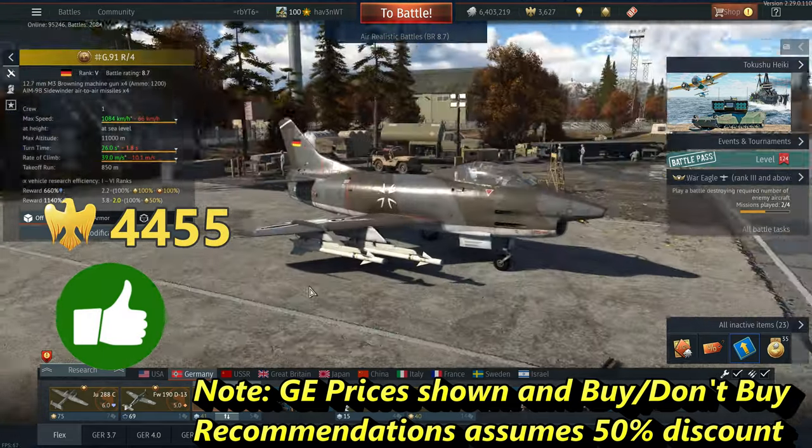Rank 6: your options here — the MiG-21 SPS-K. It's a buy, especially with the sale. With the new BR reduction it's sitting in a much better place, but it's still a flareless jet that faces all-aspect missiles and some strong missiles like R-60Es and Ds — you're going to catch them in the face occasionally. I personally run two R-3R radar missiles and an R-60 with the gun. I wouldn't recommend taking the flare pod and stand instead of the gun, as you'll really limit your contributions. But given your options, the SPS-K is a buy.